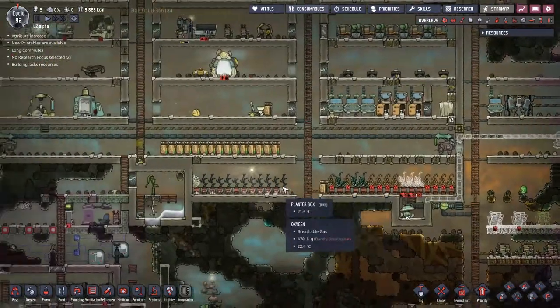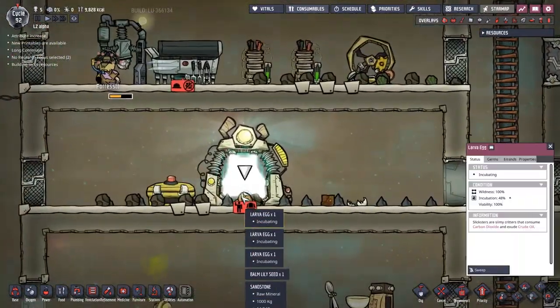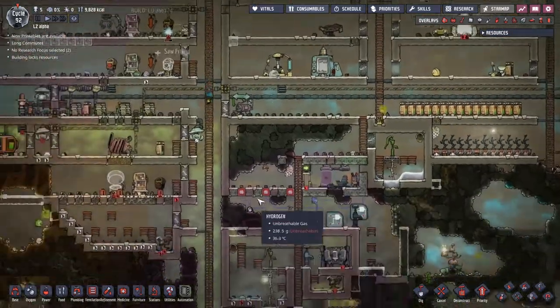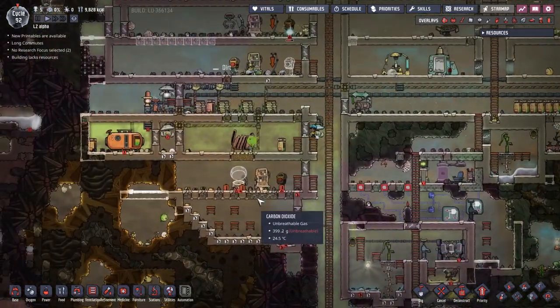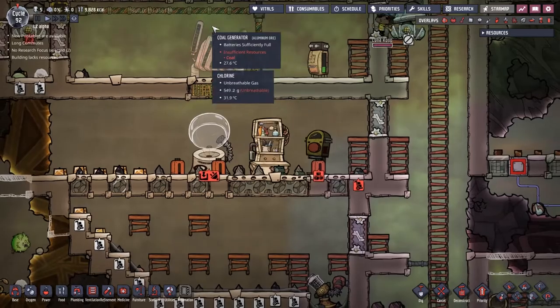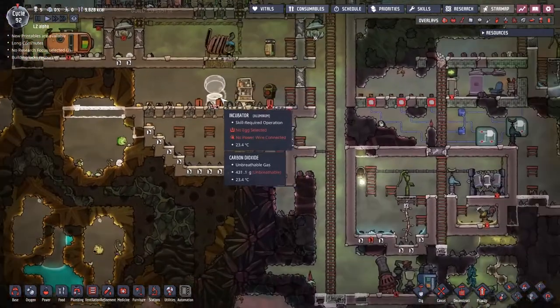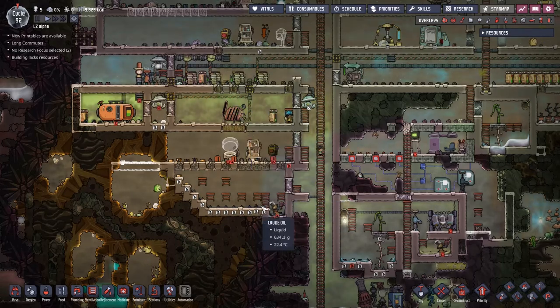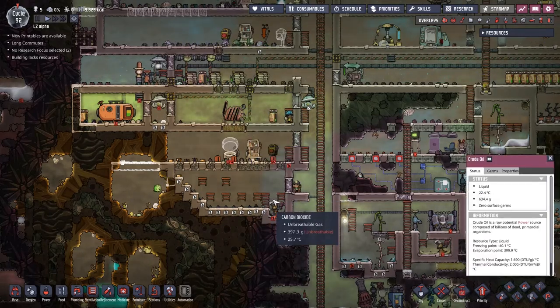We've also managed to get ourselves a whole bunch of lava eggs. These are of course slicks. Those of you who've been with us a while might remember we're trying to use slicks to work with the coal generator — the coal generator produces a lot of CO2, and the slicks eat the CO2 and turn it into crude oil.